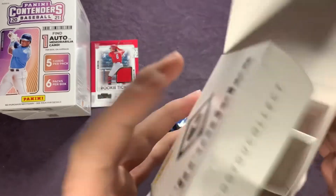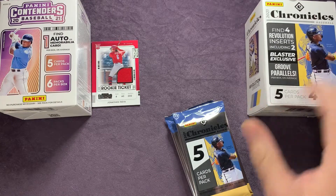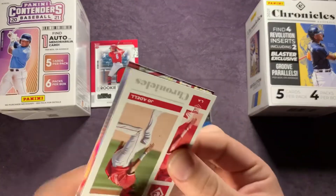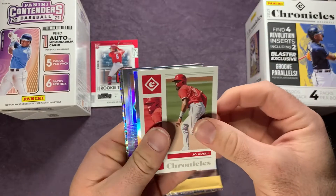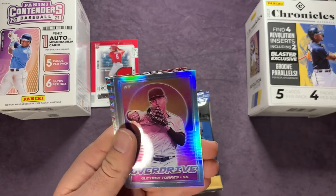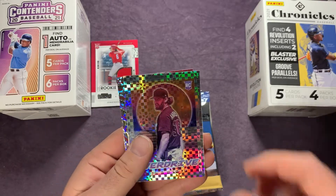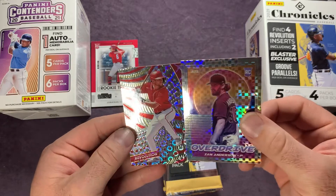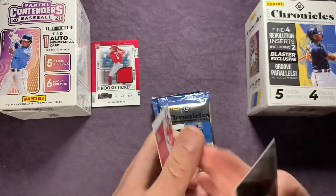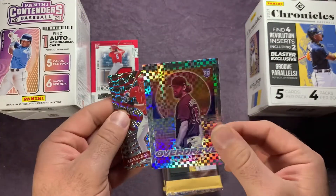Let me know in the comments which blaster box you think is better. At Walmart they're roughly about the same price — Contenders has 10 more cards. Now onto Chronicles: Joe Adell leading us off, Jared Oliva right behind there, an overdrive Gleyber Torres that looks sweet, an Ian Anderson overdrive, and a revolution Trey Turner — yep, that's a groove parallel. The overdrive Ian Anderson is just a prism but they're pretty sweet-looking cards.